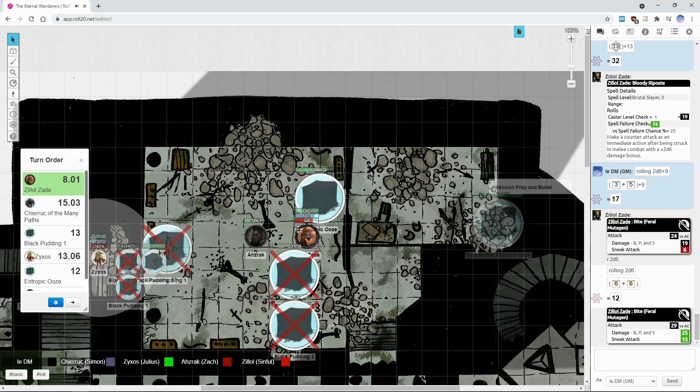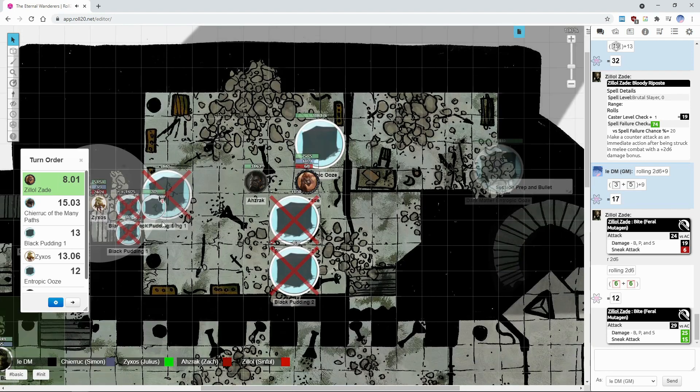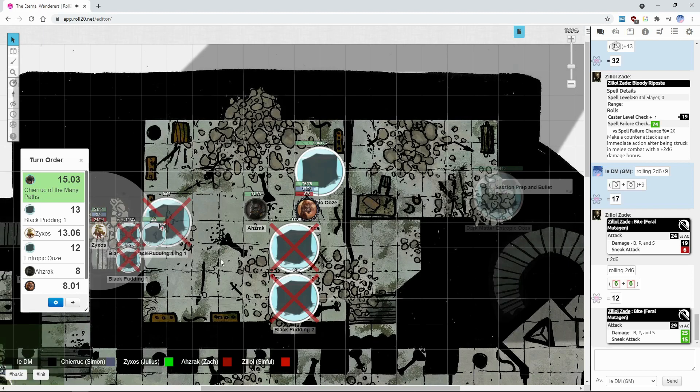That's your turn, Zero. Momentum is a boost, okay. But you did take 17 points of damage. Most charge strikes say that you don't provoke or lose your AC. Give me a second.